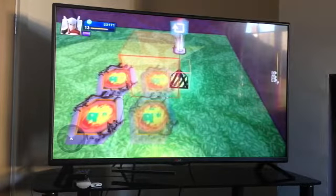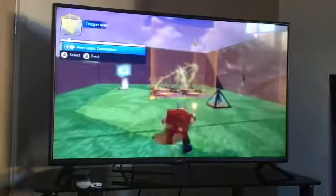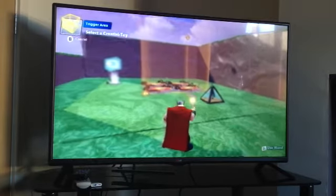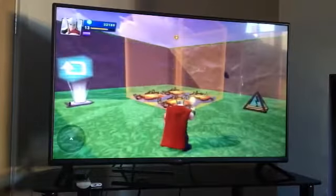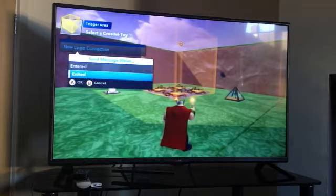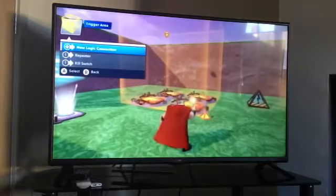Now what you need is a trigger area. Put it here. Then what you need is the wand — connect it. New logic: entered player any, on. Then new logic: enter for AI enemy defeat.